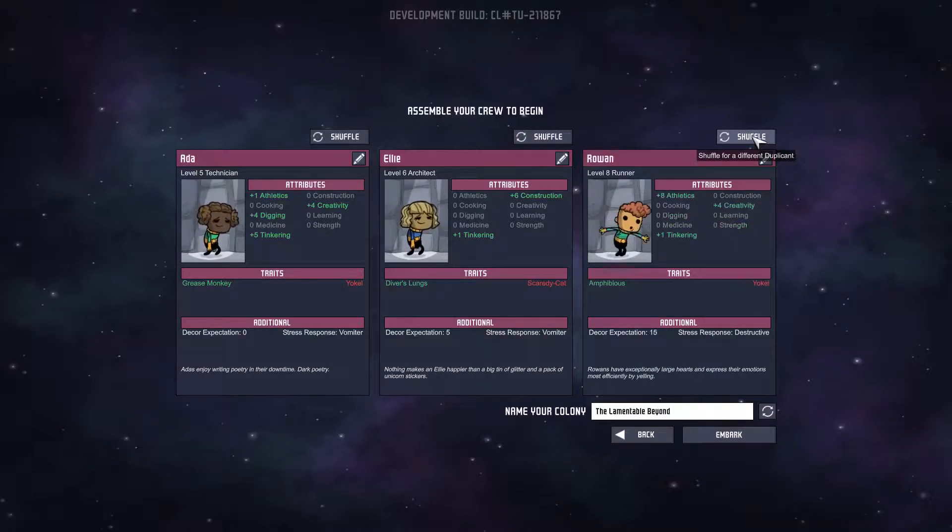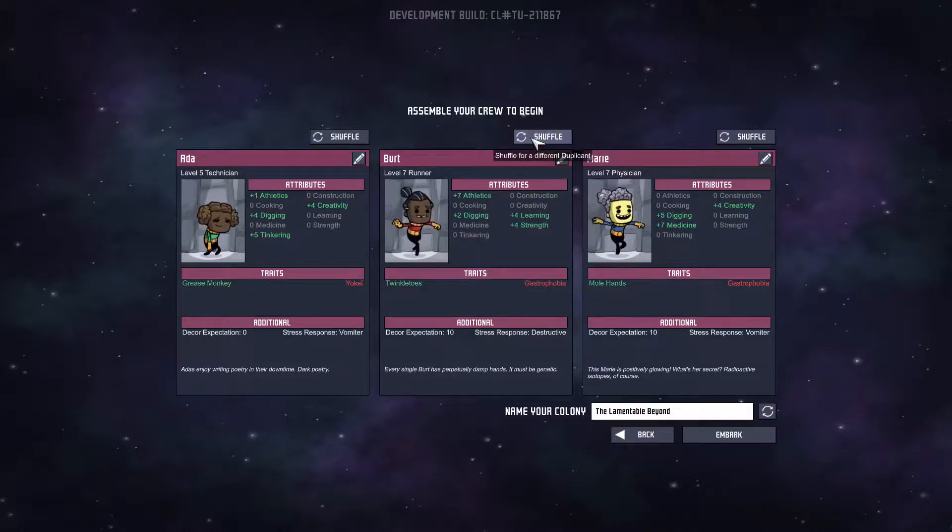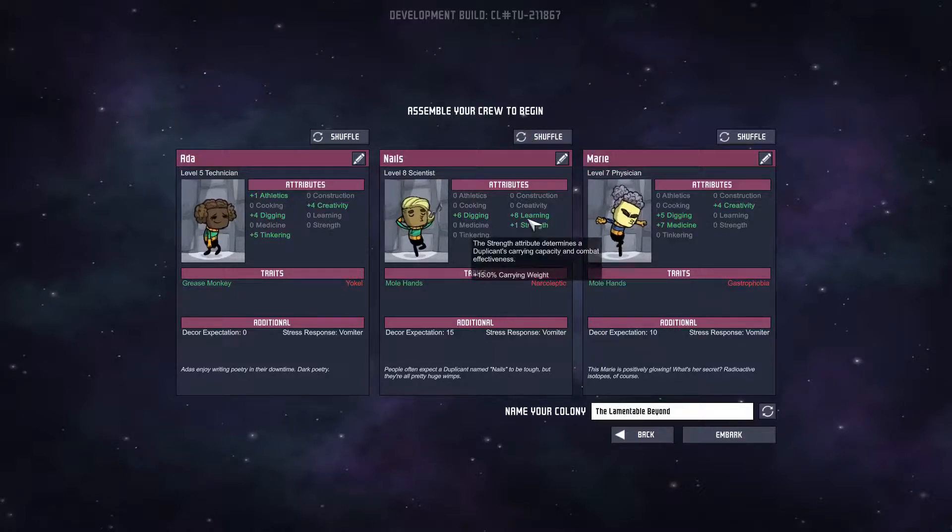We don't want a slow learner. Gastrophobia, mole hands — they're good at digging. I don't have any particularly good learners. Let's shuffle the middle one again. Narcoleptic, good at learning. Your decor expectation is a touch higher than I'd prefer, but let's do this. Time to name the colony. Let's go YouTube related — Tube Station. There we go. And embark.